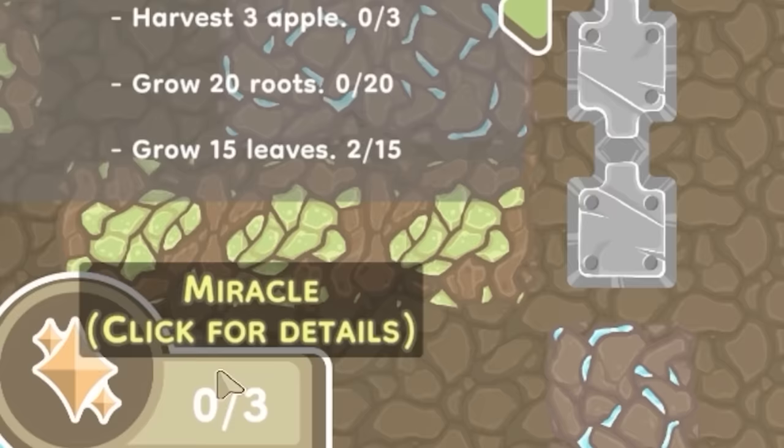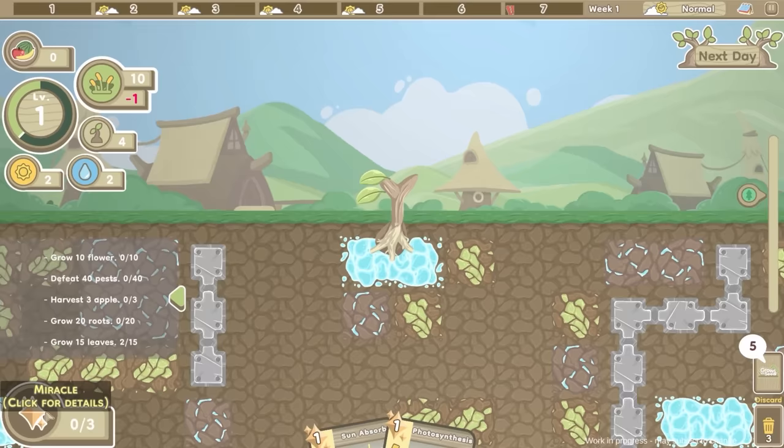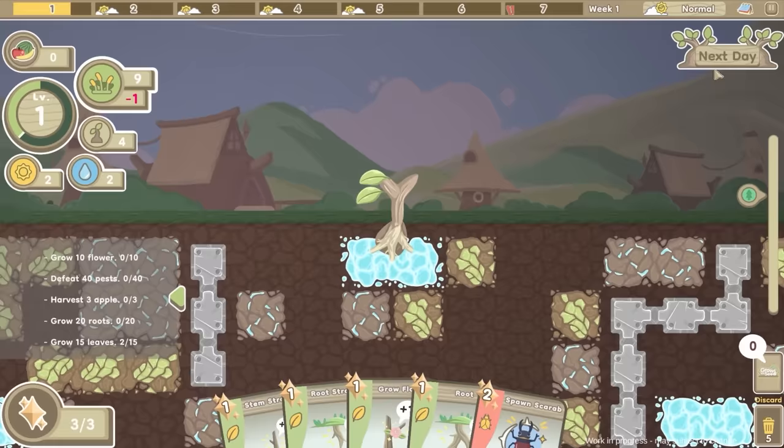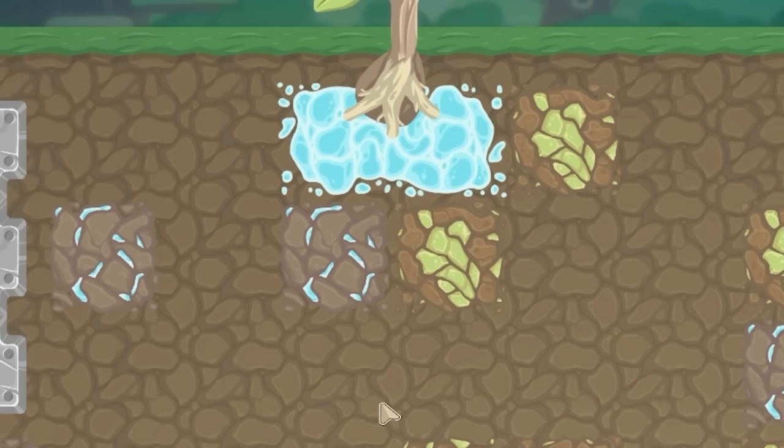That is all of our miracles done, which means we can't play any more cards. So we'll click next date to go to the next day. Now despite popular rumors, trees are not just above ground - there's a whole tree underneath the ground. We call them roots.